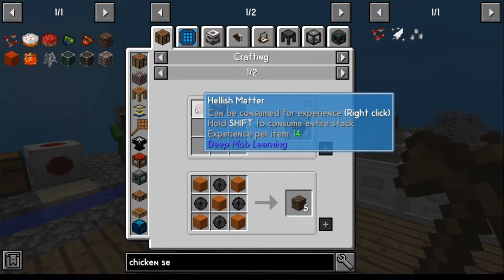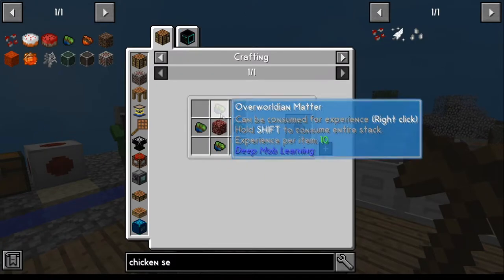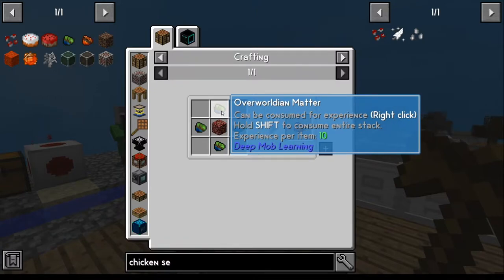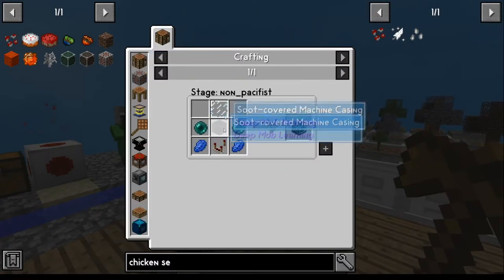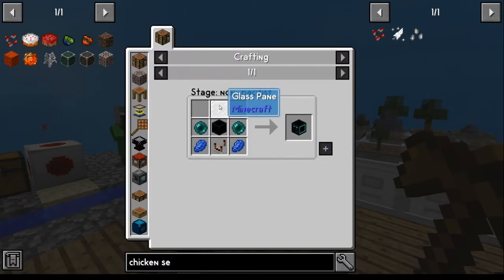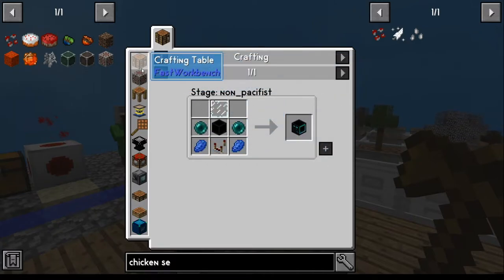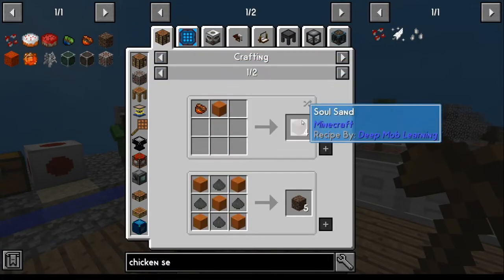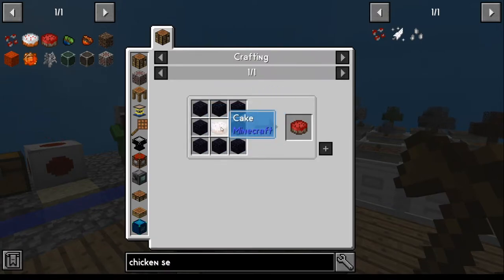Soul sand needs sand and hellish matter. Hellish matter comes from a couple of different ways - netherrack, or overworld matter, or zombie data matter from a simulation chamber. It's an involved-as-heck process that just takes a while. We will do this at some point, but not right now - it's just crazy. So rather than that, soul sand we know comes from the nether. So we can make a nether cake to get to the nether. We're going to need to make a nether cake, which needs obsidian and a regular cake.